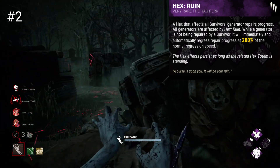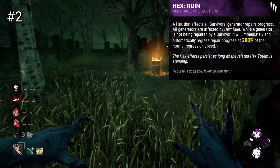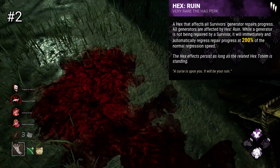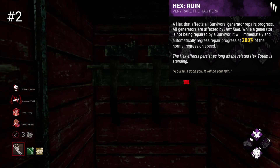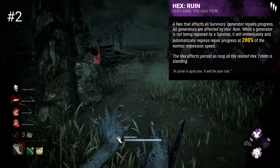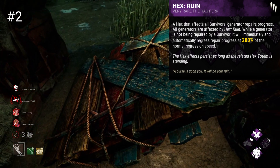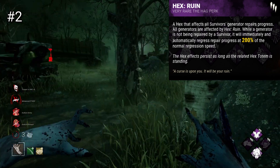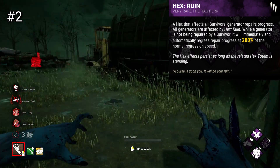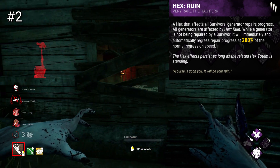Hex Ruin is a perk that helps to slow down generators. When a survivor lets go of a generator whilst Ruin is active, the generator will immediately begin regressing at 200% of the normal regression speed. Essentially, a survivor has to commit to a generator and stay on it, or let go and let it fall into ruin as it rapidly regresses. This is widely known as probably the best slowdown perk in the game, due to the considerable damage it can do with very little effort from the killer. There's no prerequisite, it's a powerful effect, and generally it will get at least some usage before survivors inevitably try to find it. It achieves generator regression and pressure in one, allowing you to begin a chase and have a gen regress at a considerably higher rate. This perk is incredibly powerful, especially when paired with other slowdowns or our final hex perk.